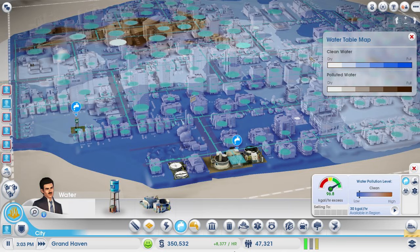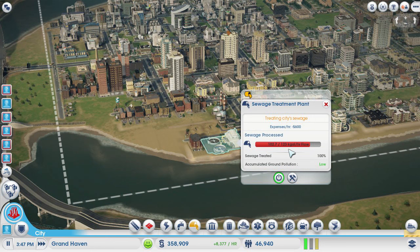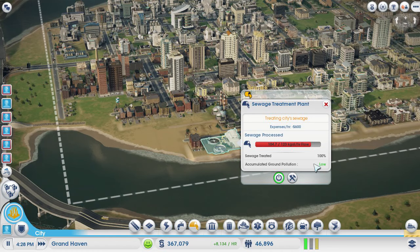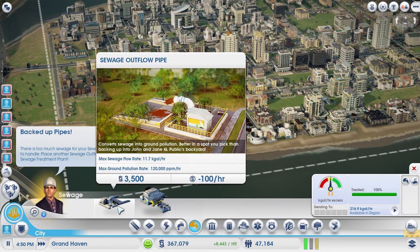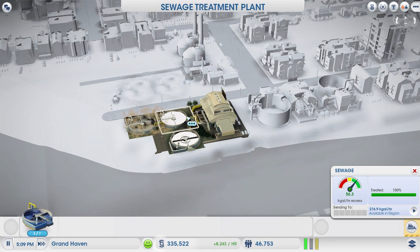The only way to put water into the ground is through sewage. Here's our sewage facility — it's at maximum capacity and getting full, but you can see it's treating 100% of the water. Accumulated ground pollution is very low, which is basically none. If I didn't max that out, the rest would go to sewage pumps, sewage treatment plants, or sewage outflow pipes, which would pollute the ground. Since this is filling up, I'm going to add another sewage treatment tank, which will promote clean water being added to my city.